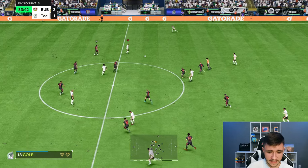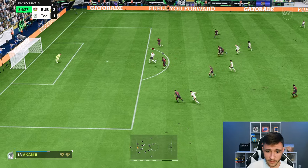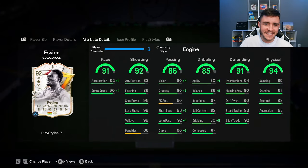Look at that run from Essien — I like it. Over the top, Martinelli might be offside — he's onside! It's a lovely ball, and again a lovely team play. The passing on this card is honestly unreal. And there you have it — that is us using the new Golasso Evolution Essien card in a few games of Division Rivals.